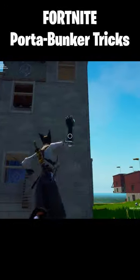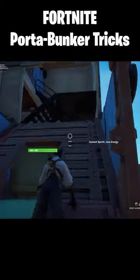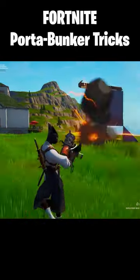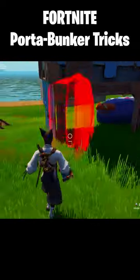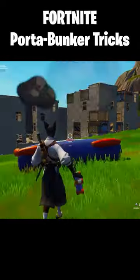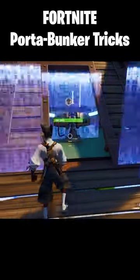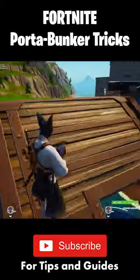You can throw a port-a-bunker at the wall of a tall building to get inside of it easily. You can take out an entire bunker with a well-sprayed goo gun shot. Two crash pads can take out an entire bunker and leave the enemy jumping in the air. You can also put a launch pad inside a port-a-bunker for a quick getaway option when things get too hot.